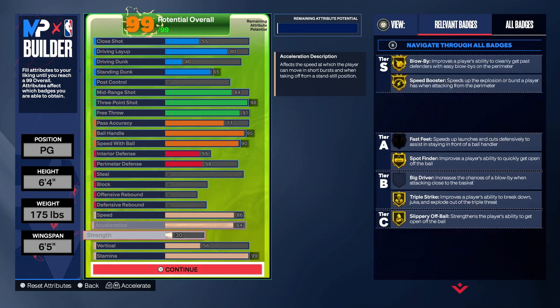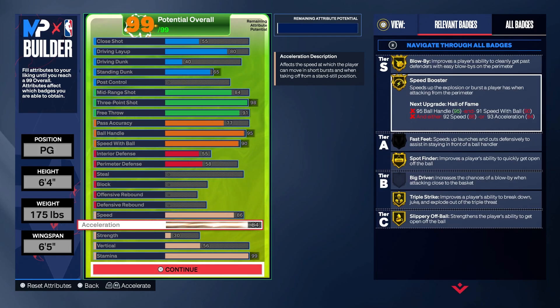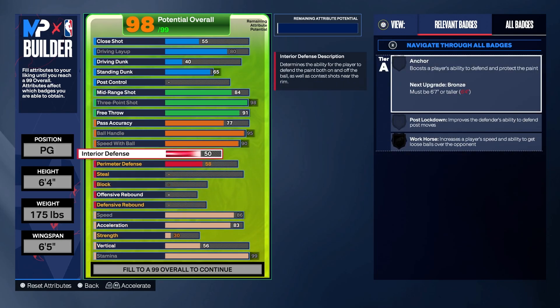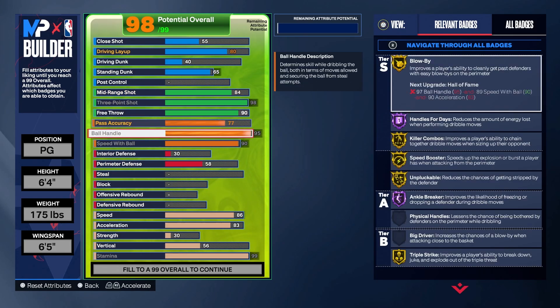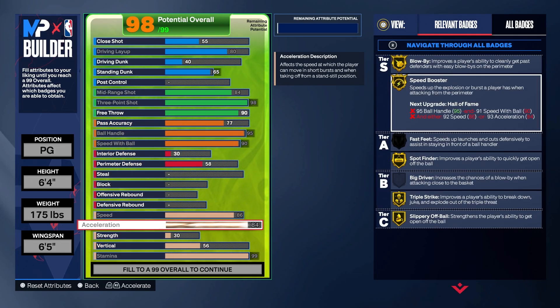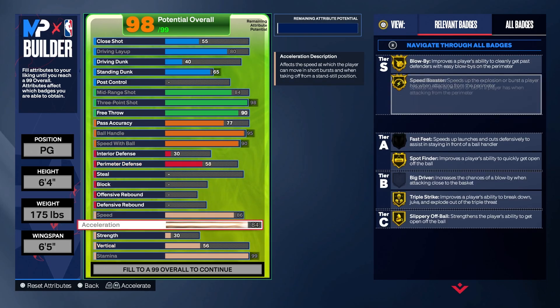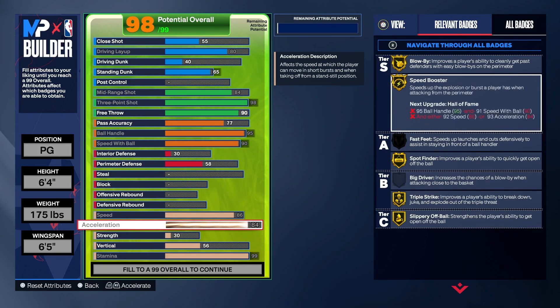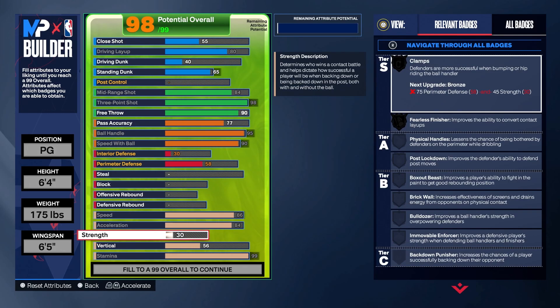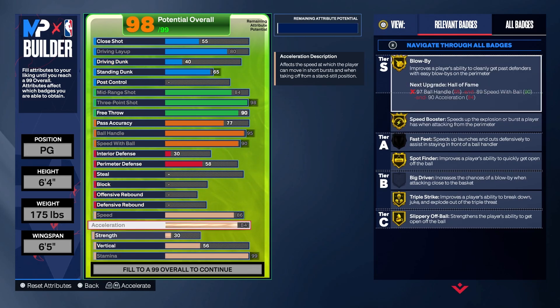Now let's talk about the physical. Speed 86 — that gets you the gold Speed Booster. Acceleration 84. You can do this build on 83 and mess around with the remaining points. Use this as your base. I personally think having the extra physical is always worth it — try to max your physical as much as you can, because you're also going to get the Gatorade boost. Strength is 30 because your layup is high. Vertical 56 because of the dunk. And stamina — you definitely want 99 stamina at this position to get Hall of Fame Handles for Days, since you're going to be dribbling the ball a lot.